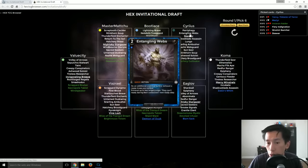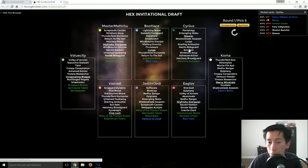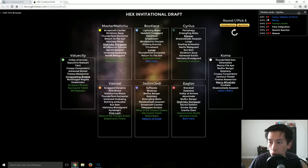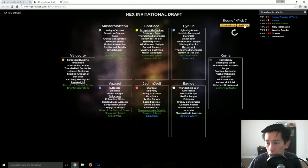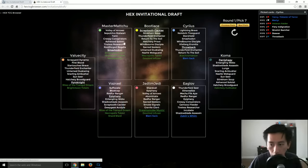This is one of those situations where you just have to start reading the signs: what's getting passed, what's not getting passed, what do I really want to grab? Now he's deciding to switch things up and go into Sapphire, reading the signals that not enough Diamond is coming his way.